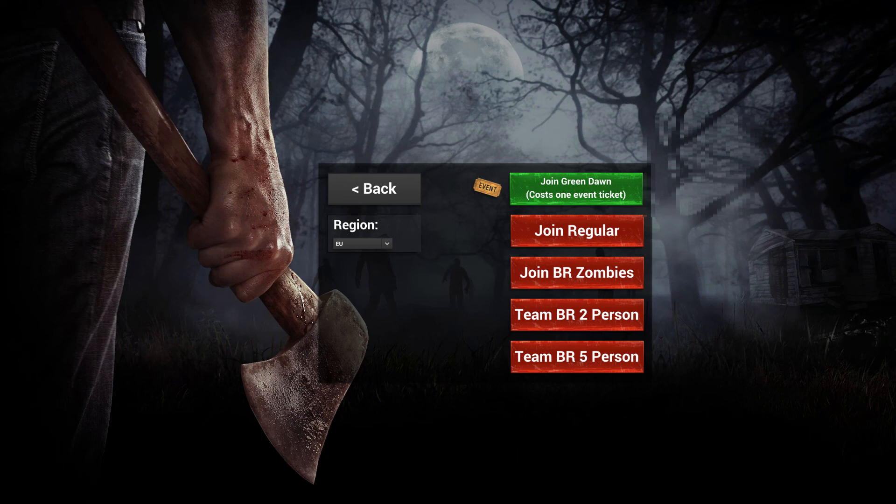You'll be presented with the various options for the different modes. We'll start at the top and work our way down. First of all, there is a special event currently called Green Dawn — these are subject to change. This particular event works faster than normal mode: each round moves a lot quicker, the toxic gas is a lot more deadly. Typically I've seen between 40 and 60 players in this game, so it's a lot less than the regular game.